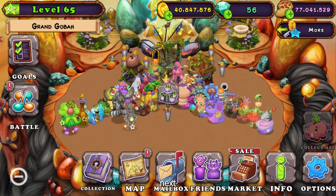Once you stack up on a bunch of these single elements, just make sure their happiness is all the way up, and then you can start making bank.